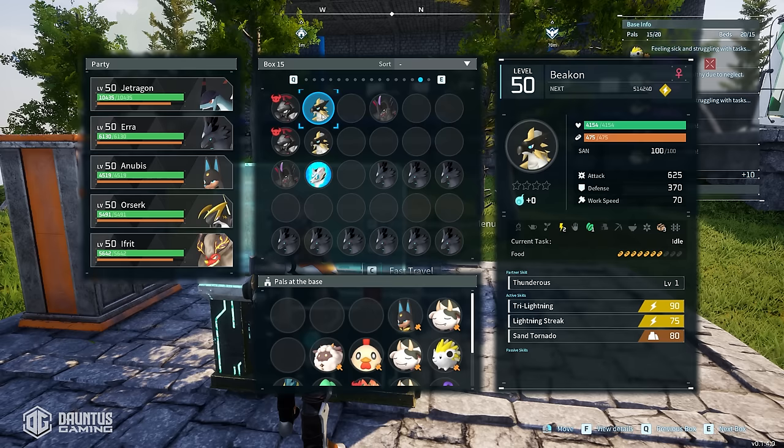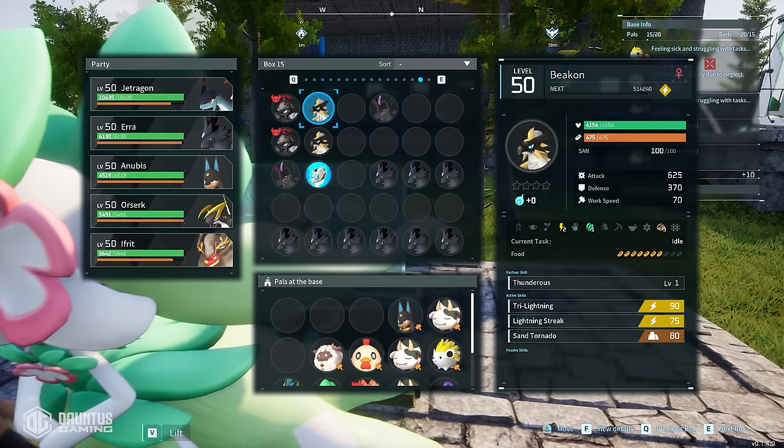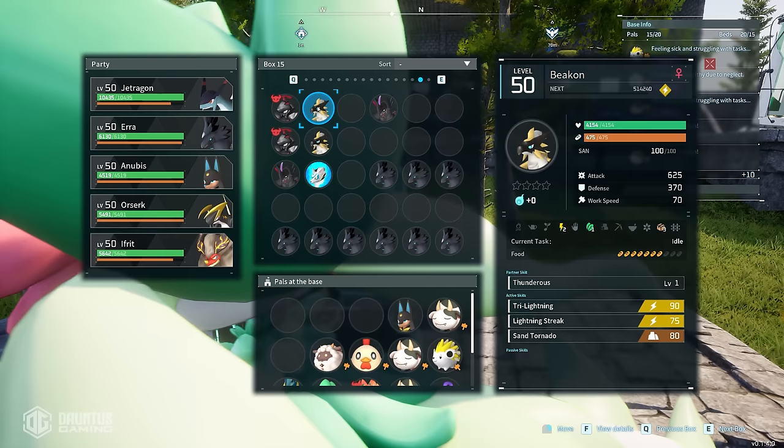For example, I've got two Beacons here — they're both level 50. They both have no passive skills, but look at their attack and defense: one is 625 and the other is 566, and the defense is 370 versus 436. Why is that? They're both the same level with no passive skills, but their stats differ because of predetermined RNG. The parents you assign in the breeding pen are going to pass down their higher or lower stats to their kids.